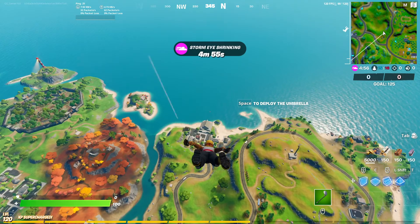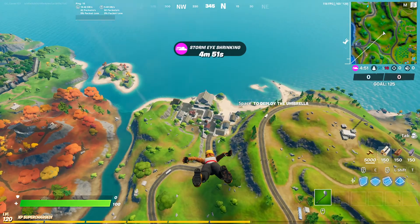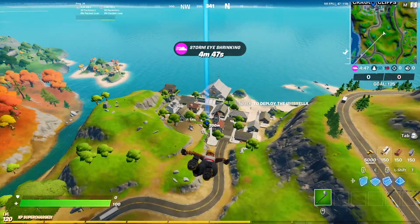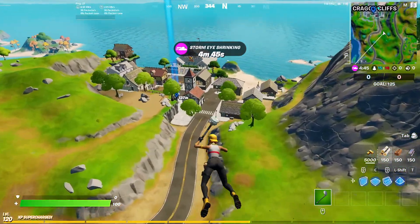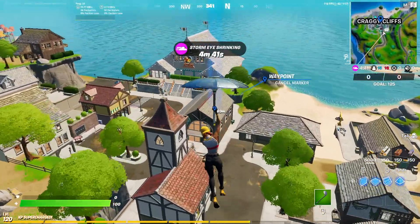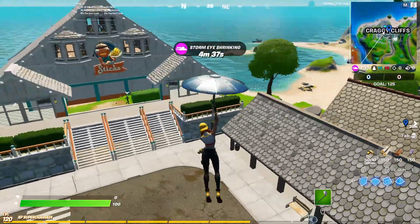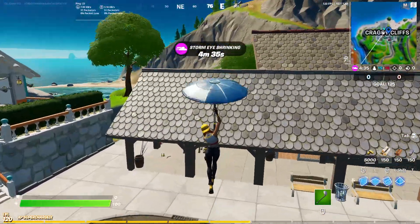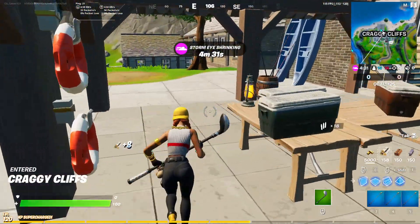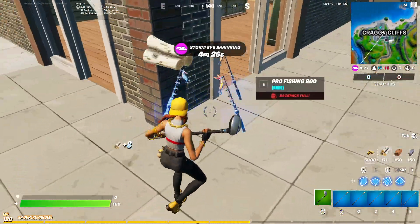Okay guys, so after you're in Team Rumble, land at Craggy Cliffs and go right over here. To get the fishing pools, go to this building right here. There's many fishing pools and many chances. Go over here and as you can see, you can just break them like this. It's very easy to get fishing rods, especially the pro fishing rods.